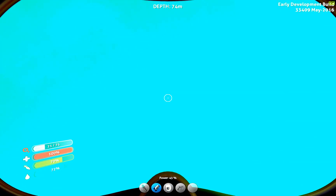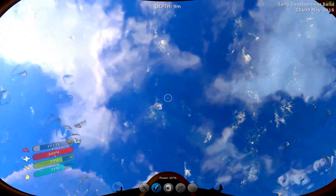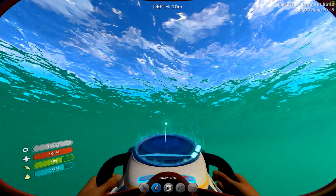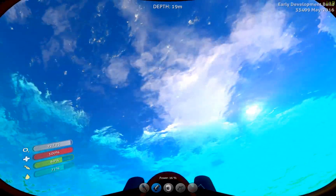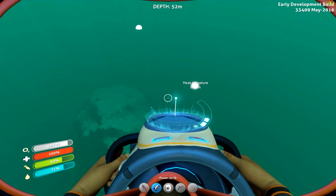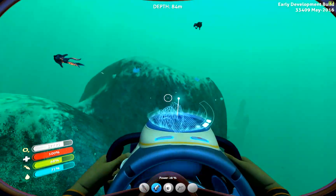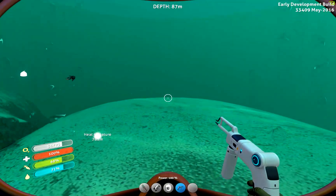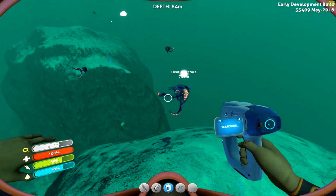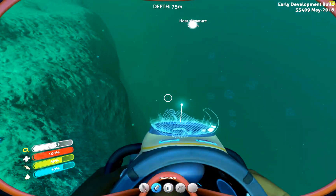I don't have my rebreather today, so I'm probably not going to go diving down there. When you're scuba diving, it kind of does that — see how there's red light, and the filter blue comes in? It's kind of neat. Heat signature — that must have been that other one. Do I not have the builder with me? Wah wah wah wah. Well, don't I feel dumb.